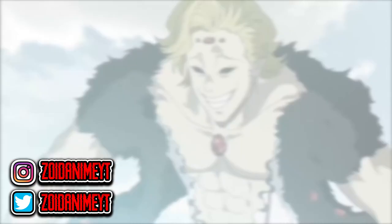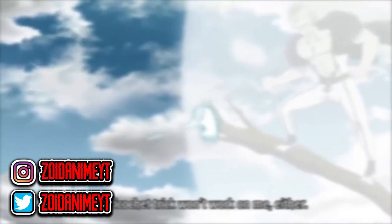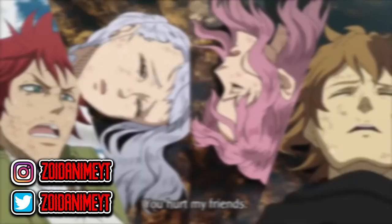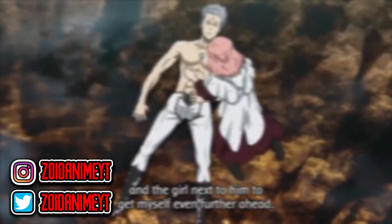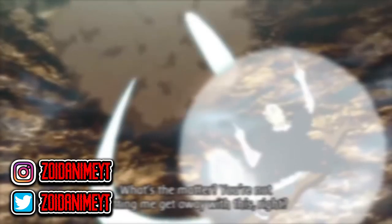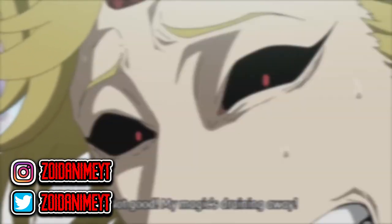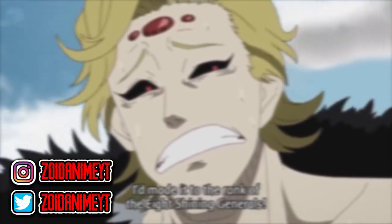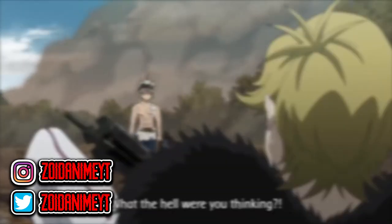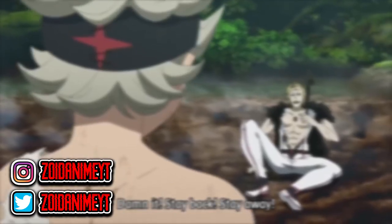Each sword is summoned out of an open grimoire where it is stored in the form of writing. The user can easily summon the sword at will without consuming any magical power. This is the Demon Slayer Sword. It takes the form of a massive great sword mostly covered in dirt and scuff marks. The blade and hilt are separate from each other and connected by a fastener.